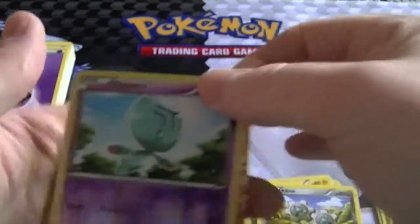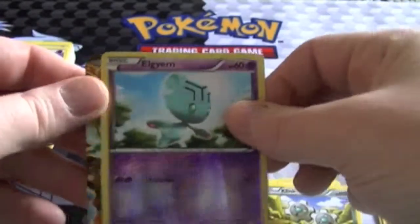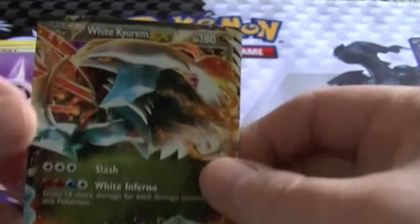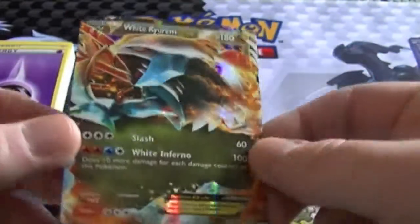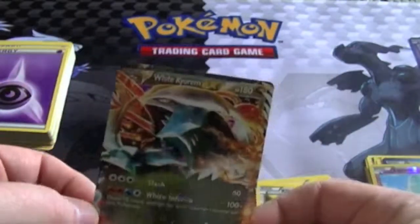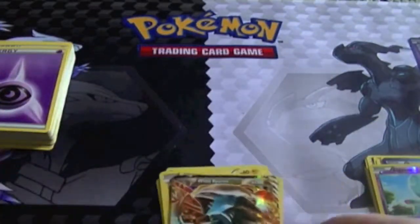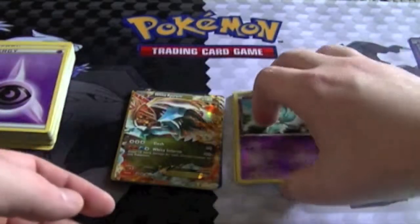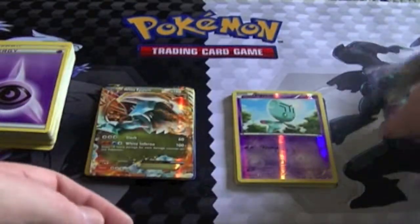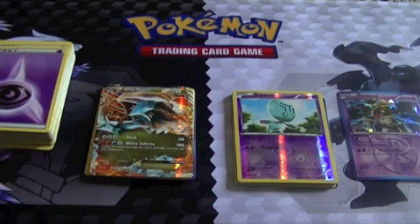Our reverse is Eelektrik, and we have a white Keldeo EX — very nice to pull out of only two packs. Alright, don't forget the like and subscribe buttons down below. Tell me what you think about Pokemon. This is Supreme Dragon signing out.